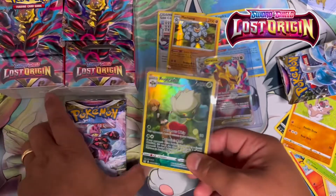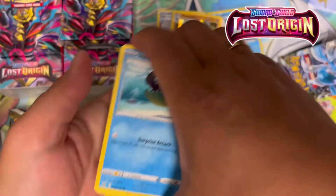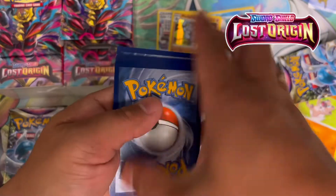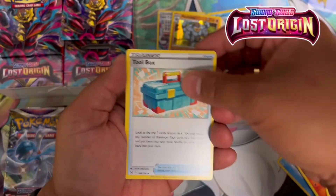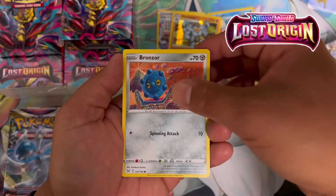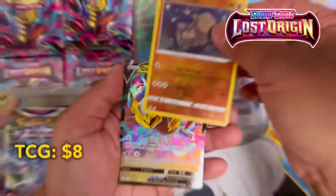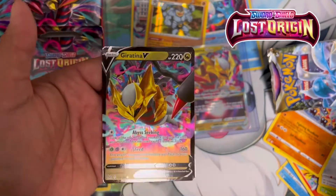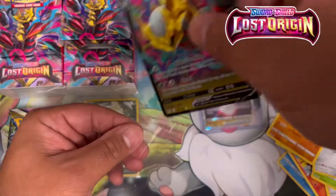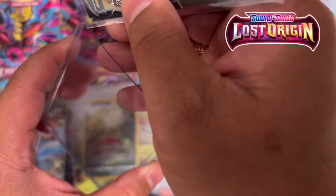We'll take that as a hit! Some cool cards in this set. Code card, one, two, three, four. Fire Energy, Komala, Toolbox, Hariyama, Basculin, Jynx, Makuhita, Bronzor, Phanpy, reverse holo, Regirock, and a Giratina V! Is this foreshadowing something? Are we gonna hit the alt art? Imagine that — if we hit the Giratina alt art, we're calling it a day!